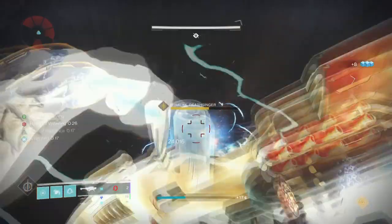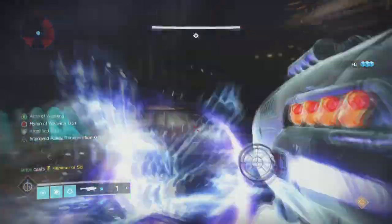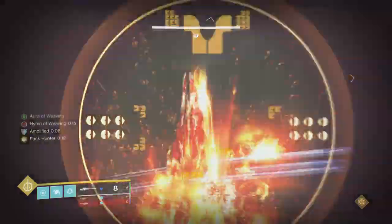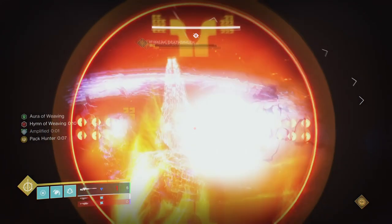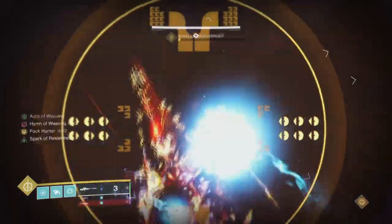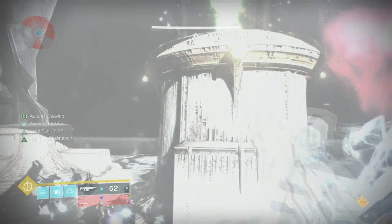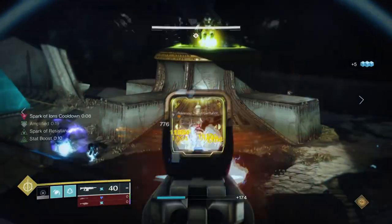14 rounds — and probably more — in one magazine can make a big impact when dealing with bosses or champions while on your own, and it's surprising that not many people look at this roll and use it more often. A good example of this is when you're doing the Warpriest encounter at King's Fall and you run out of ammo for your linear on the final phase. Having a large magazine like that on hand allows you to not worry so much about needing to reload and can focus flat out on doing damage continuously. It's great for the long run and I can see it being useful once people experiment a bit more with non-meta loadouts.